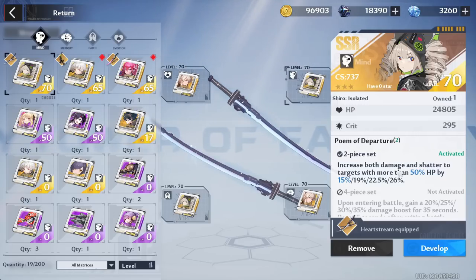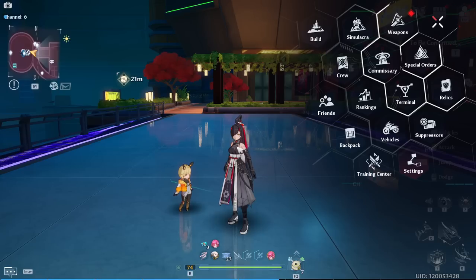Her own set is just not good for her — it's a set you want to put on a support like Frig or someone else to boost her damage. Now let's go ahead and talk about simulacrum traits.